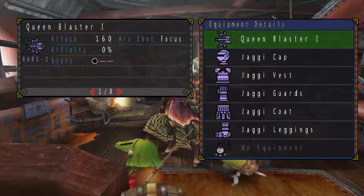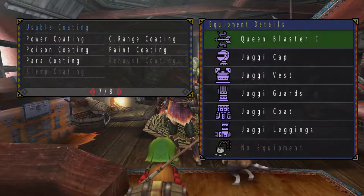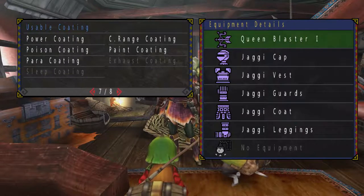This bow that I'm currently using, the Queen Blaster, has the ability to use power, poison, paralyze, close range, and pain coating, which is quite a lot. It's basically just shy of the last two — sleep and exhaust coating — to have them all.